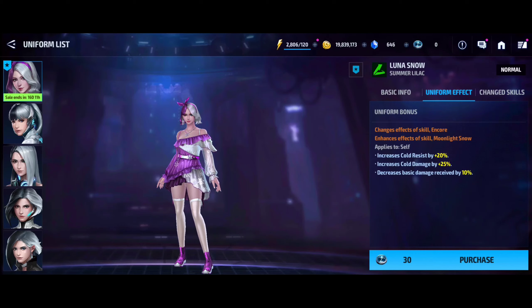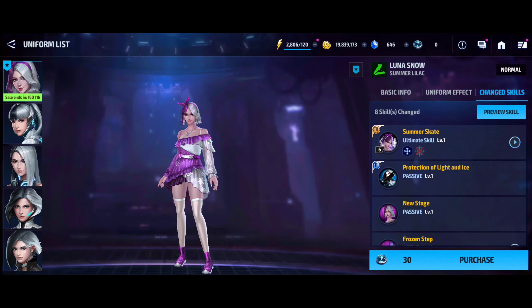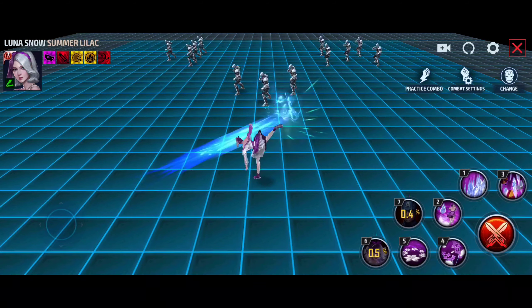Decreased damage received, survivability, and cold damage are the same. Let's go see the previous skill set and see what the changes are for this uniform.